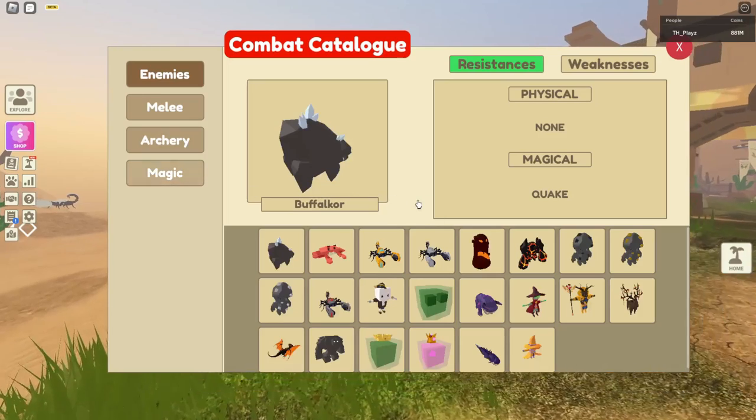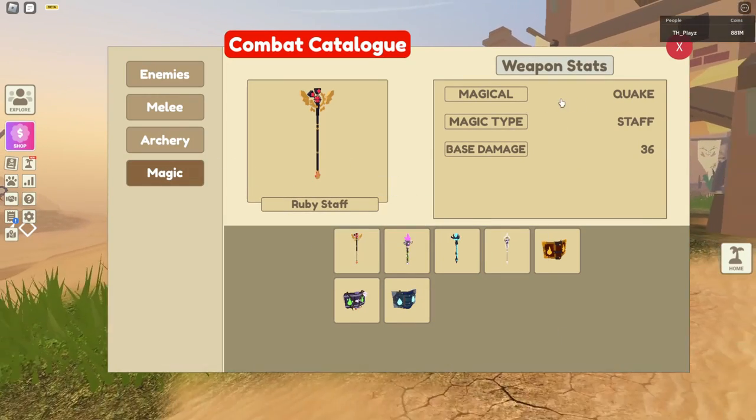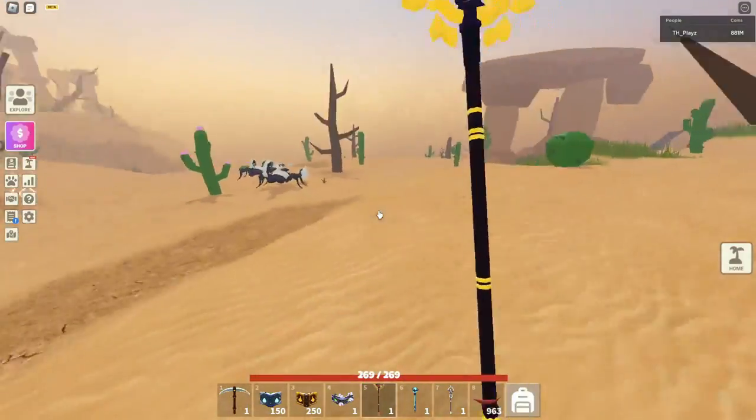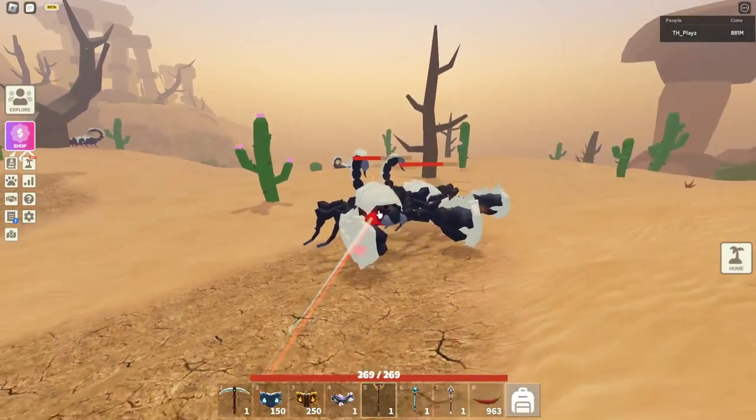Now let's do the ruby staff. So the ruby staff is quake. By the way, the ruby staff has been removed with the healing, as has the spirit spellbook, but there is still a new weapon for healing. The ruby staff is quake — that adds a slow effect to the enemy, reducing speed by 50%. Dust particles will surround the enemy during slowness. Let's go test this on one of the scorpions — looks like they are a whole lot slower now.